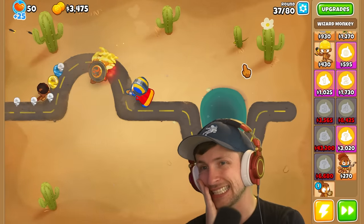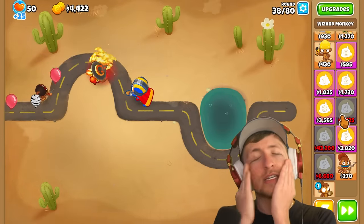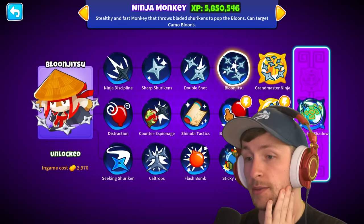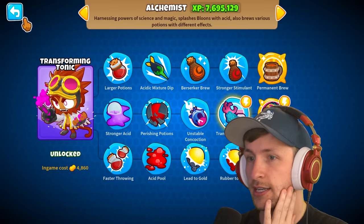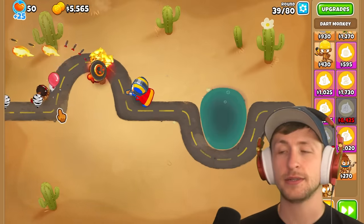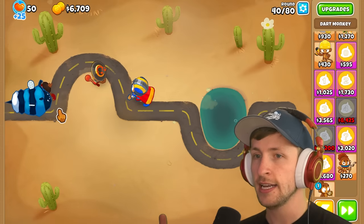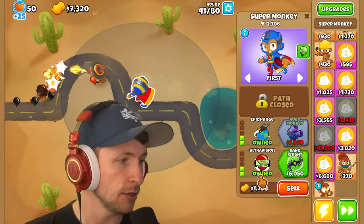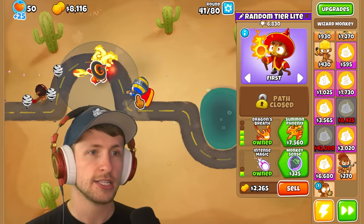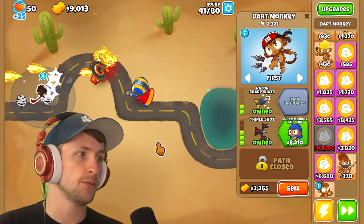Camo leads are still a problem. I'd like to get an MIB or something. A T4 for $8,000 — most T4s are not going to be worth $4,000. But we could get lucky and get a banana research facility. T4s with middle path abilities like elite sniper would be great. Luckily we have the ultra vision knockback which pushes back MOABs and slows them, giving us extra time. These two towers are carrying me — I'm not selling either.